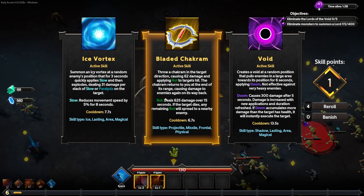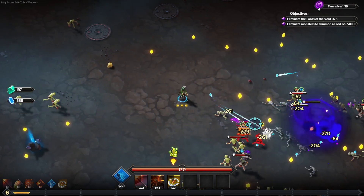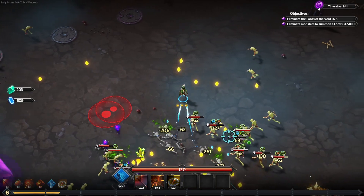This is my first time seeing the rot status effect — the bladed chakram. You throw it in the target direction dealing 62 damage, and apply rot to targets hit. Once it gets to advantage range, it comes back hitting them again, effectively doubling it. Rot does 625 damage over 15 seconds, and if the target dies, any remaining rot spreads to a nearby enemy. So I think we'll get that and try a rot build.